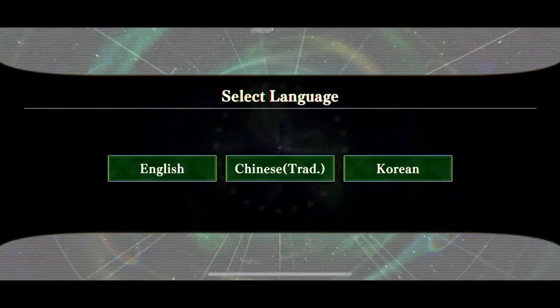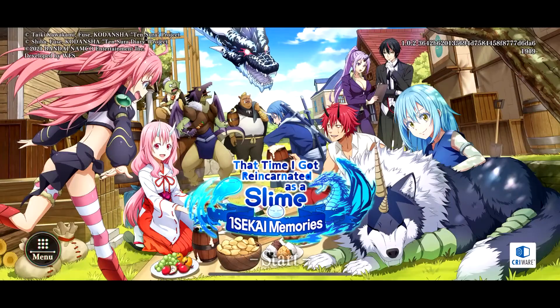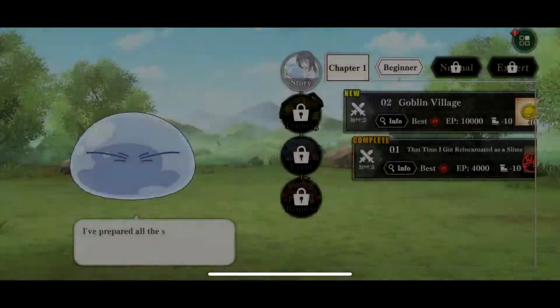You're going to be running through all sorts of these settings — game options, game language. And then since you already ran the game tutorial, it's going to put you to this stage of the game.